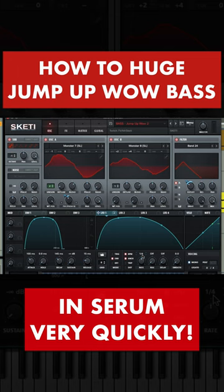LFO 1 with this shape, rate quarter note, envelope mode. This will be used to modulate oscillator A, spectral monster 7.